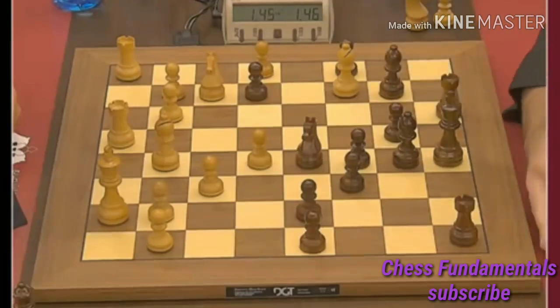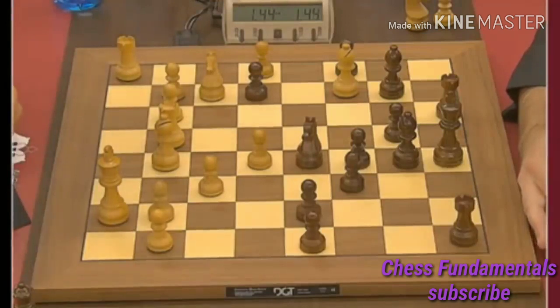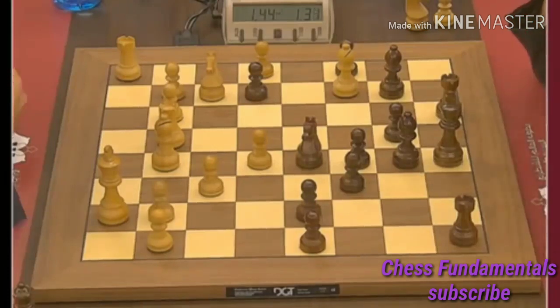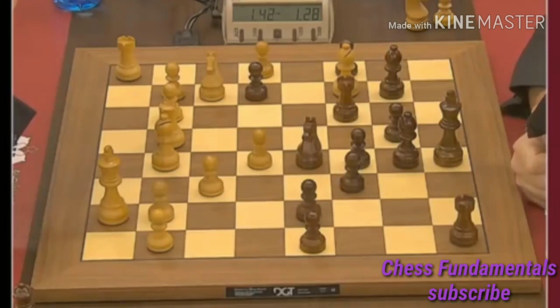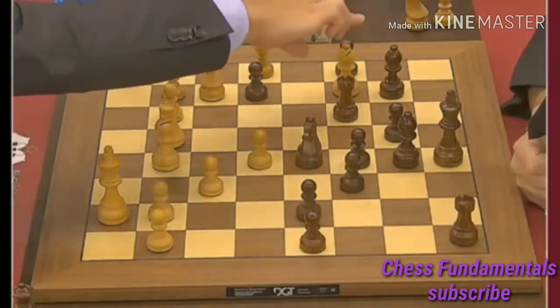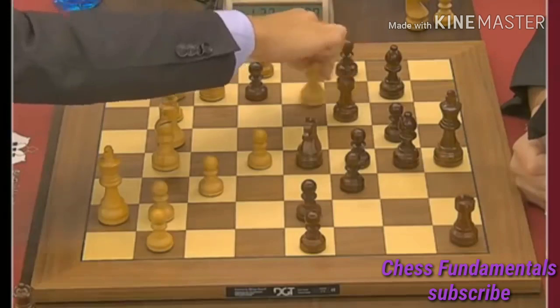Rc8 — pressure on c2 applied. Rook to d2. It's such a typical Sicilian position, isn't it? Absolutely. h4 — I mean, if you don't have... King f7 looks like a useful move and probably is a useful move. Rook c6 trying to perhaps provoke a5 so that there will be no knight a5.